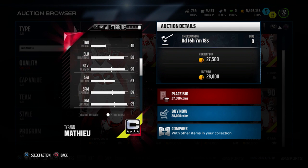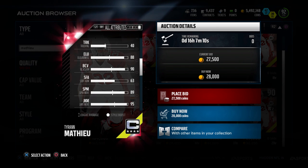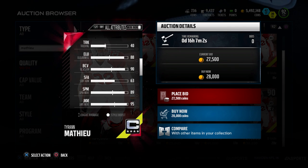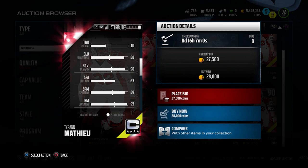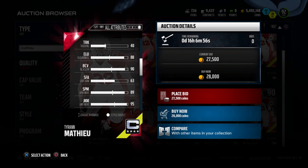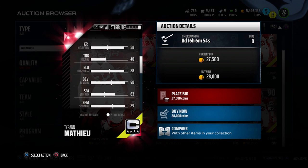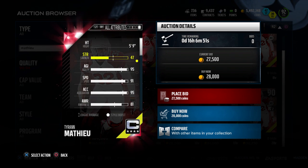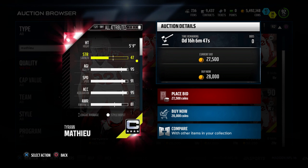Another thing I like about this card is that once he has the ball in his hand — so once he gets those interceptions, or if you put him as a kick returner — he's going to do a great job because he has great elusiveness at an 88, really nice attributes for spin move at an 89, and his juke move is 95. So on a kick return, if you hit that juke to go left or right and get off the edge, this card can definitely do it. And combine that with his good speed and great acceleration, he's definitely somebody you could consider putting at your kick returner as well.